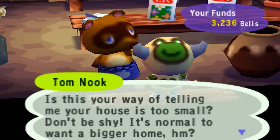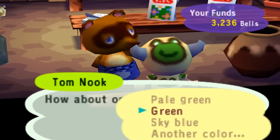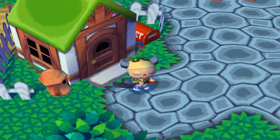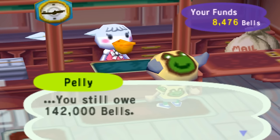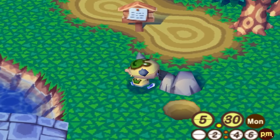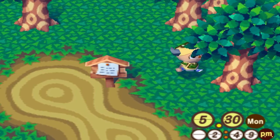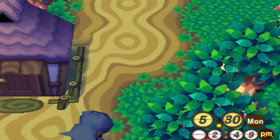Tom Nook convinced me to upgrade my house and I had to pick a roof color — pale green of course. Day six, Nook told me I now owe him 140,000 bells for the remodel. Oh, there goes my debt-free feeling. We're just going to have to go all in on not making stupid purchases and mostly buy necessities. I did end up buying a chair and some paper though.